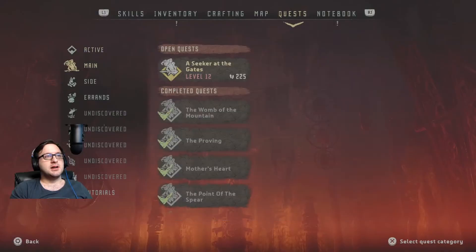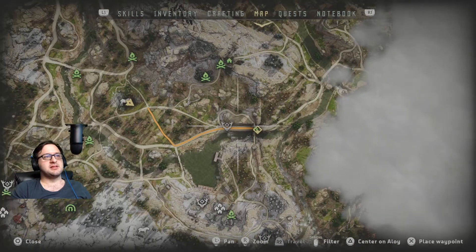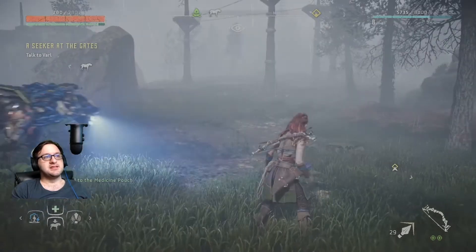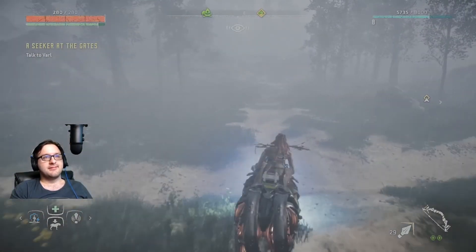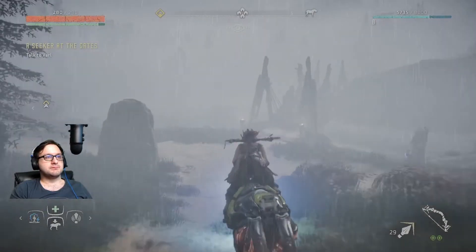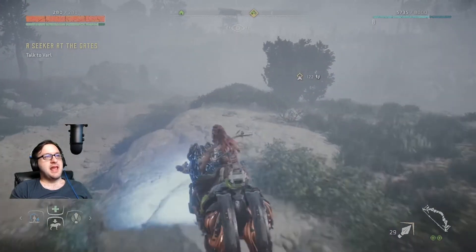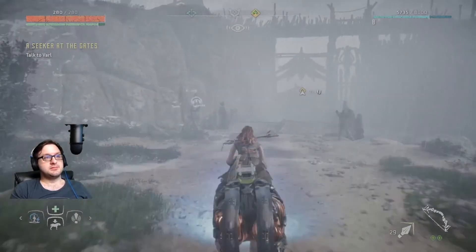Where are we going now? So now we're going to talk to Varl to go to the Embrace. Is that far from here? Not that far, but that's okay. So if I call him — there we go, there's the whistle. Oh, we're going this way. It's raining. The horse mechanics here are really cool so far.